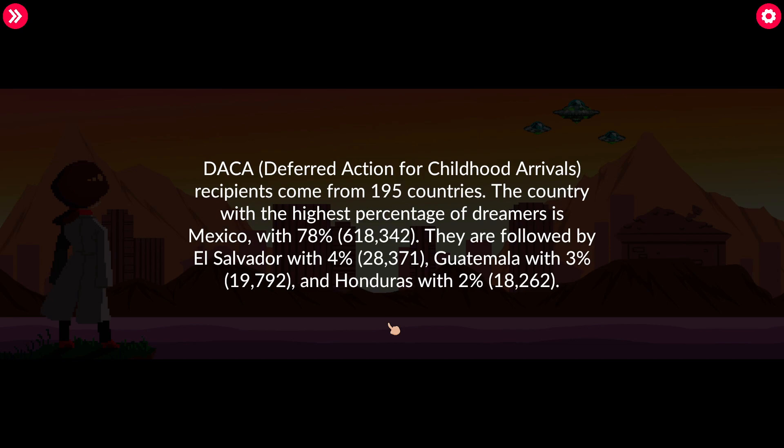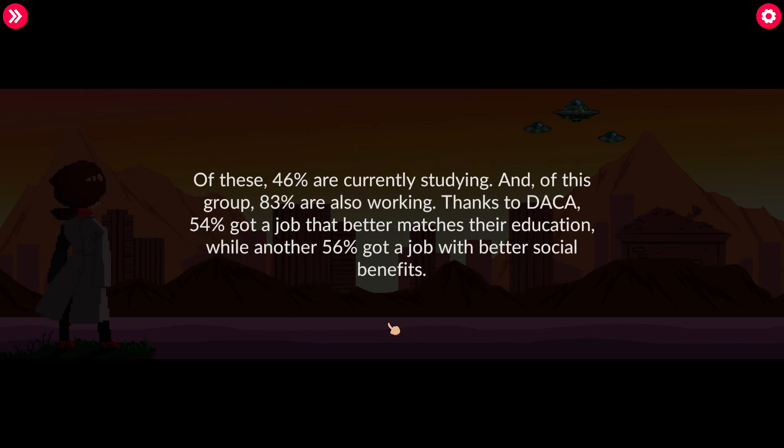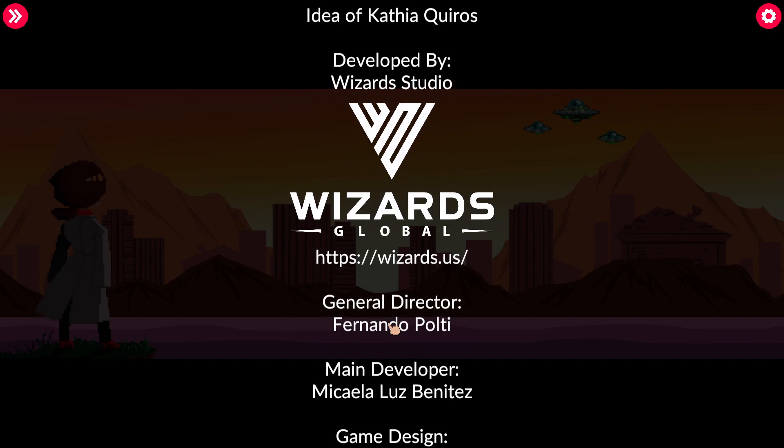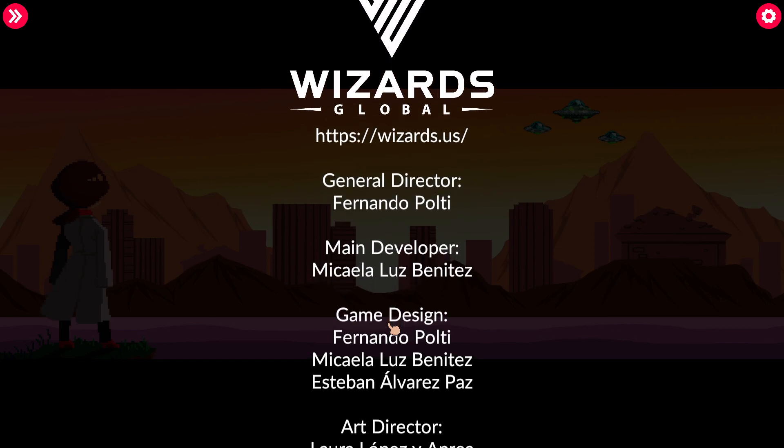DACA — Deferred Action for Childhood Arrivals — recipients come from 195 countries. The country with the highest percentage of Dreamers is Mexico with 78% — 618,342. They are followed by El Salvador at 4% — 28,371; Guatemala at 3% — 19,792; and Honduras at 2% — 18,262. Of these, 46% are currently studying, 83% are working, 54% got a job better matching their education, and 56% got a job with better social benefits. Every day they fight for the opportunity of a better lifestyle and access to a professional career that contributes to the economy.